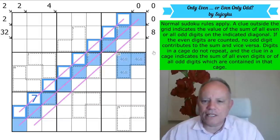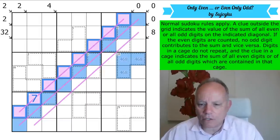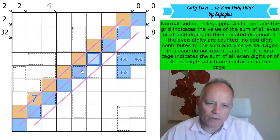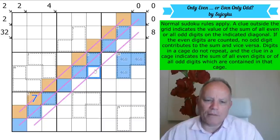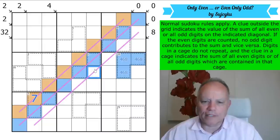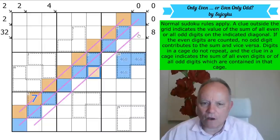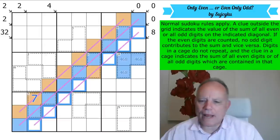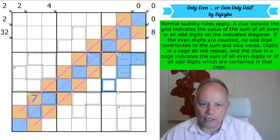What's going to happen in the eight cage? This cell can't be even, or the eight would have to be made up of adding three evens together, and you can't get three of them to add up to eight. So this cell is odd, and that means the whole of this line is odd as well. Now we're parity colouring the whole grid — that must be the aim.